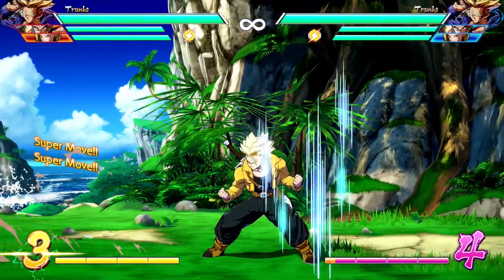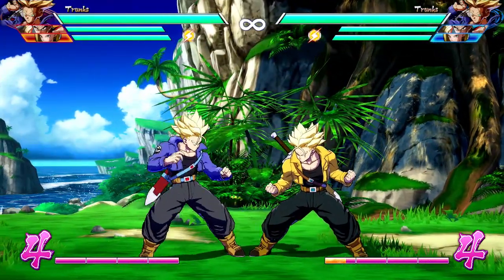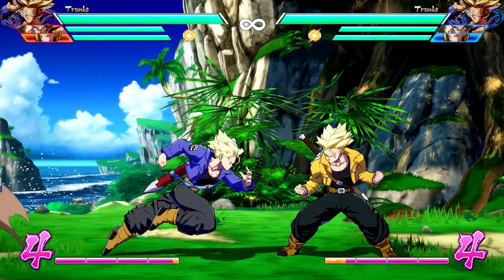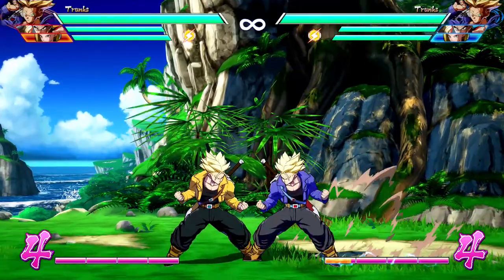Advantage attack is pretty much universally plus on block as well, besides all these character-specific moves. But of course, only if the opponent has their feet on the ground. If they're any sort of in the air or it tracks wrong, it's not going to be plus.